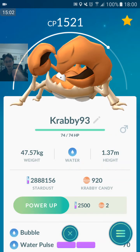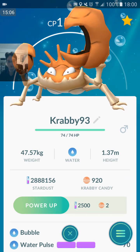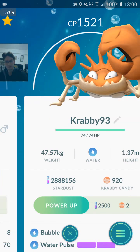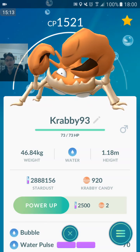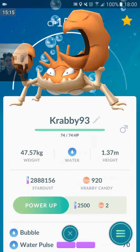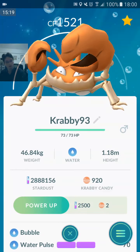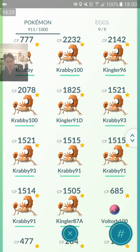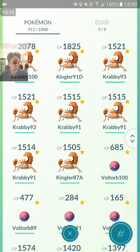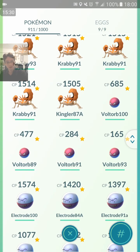And the last Kingler. I've still got over 900 candies after evolving all those Kinglers — 6 or 7 Krabbies evolved. Bubble X-Scissor is definitely the best defensive moveset because Bubble Water Pulse isn't a good defensive move. So you're going to want Bubble X-Scissor to put in gyms — really high CP, great placement. Metal Claw X-Scissor — no. At least we got 100% IV Bubble X-Scissor at 2200 CP. My other one's over 2K as well.